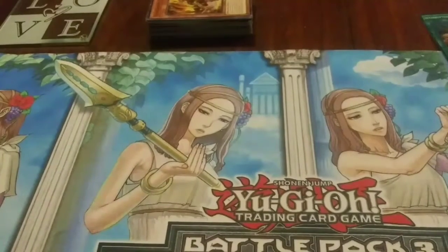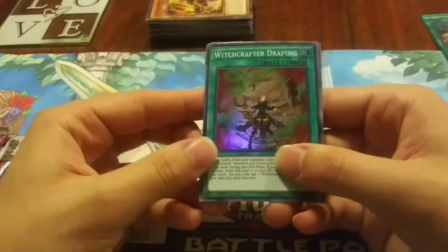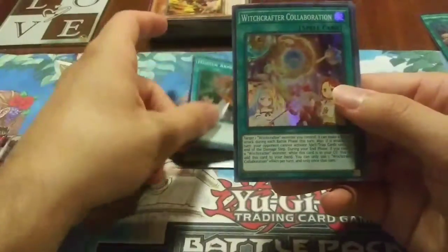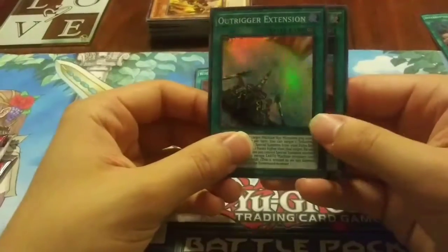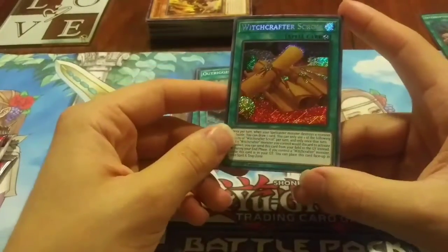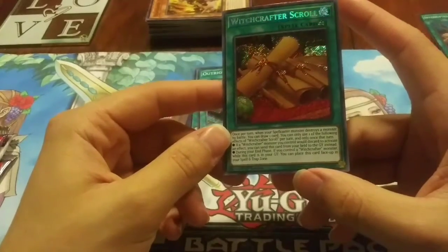Now we have the additional extra packs. We'll start off with the other Infinity Chasers. We got Witchcrafter Draping — pretty cool — another Hidden Armory, Witchcrafter's Collaboration, Elk Trigger Extension, and Witchcrafter's Scroll. Pretty cool.